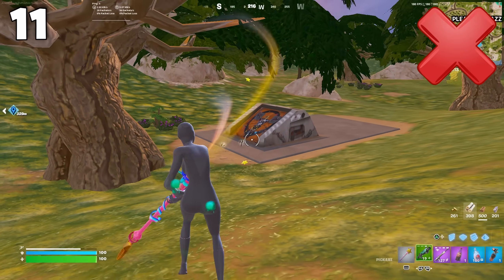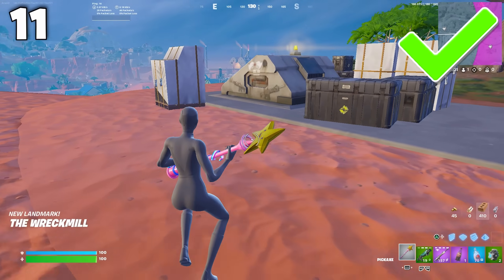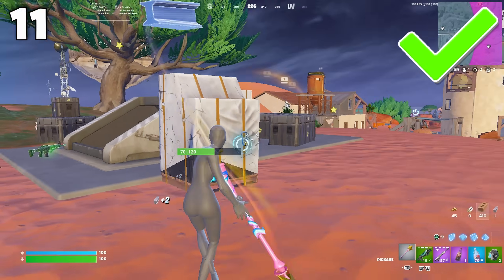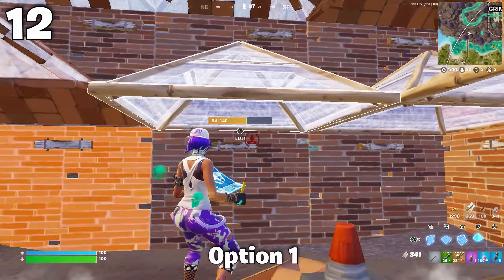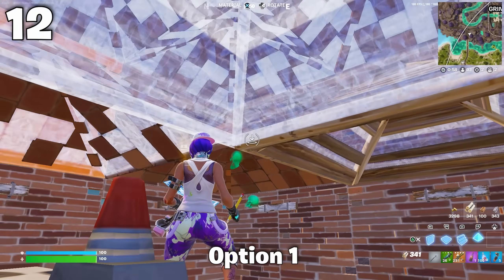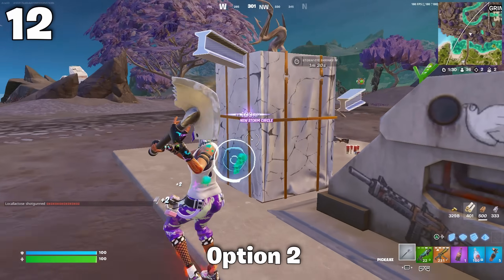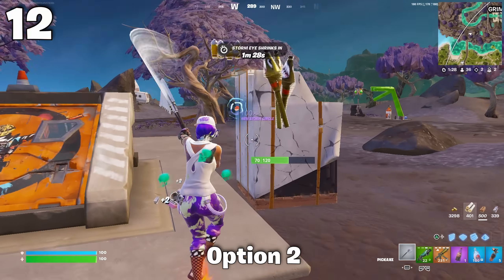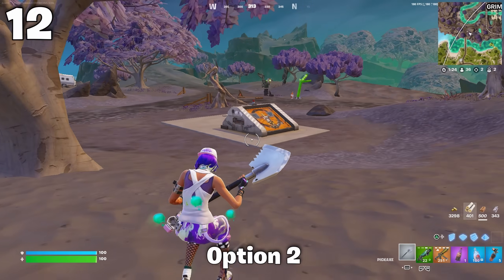Six bunkers spawn every game but they don't open until 3rd zone. You can tell which bunkers are going to open if they have crates spawned around them. To claim these bunkers you have two options: either invest in making a huge 3x3 box so players are discouraged from pushing you, or break all the crates around it so other players think it didn't spawn. Personally, I'd only do the crate strategy if you don't have the mats to build around the bunker.